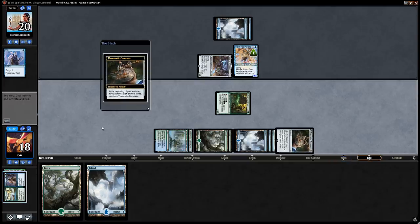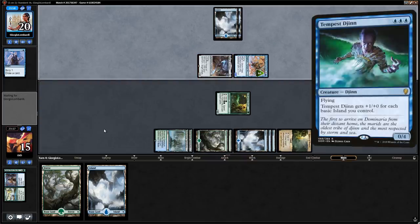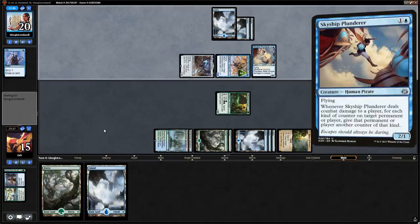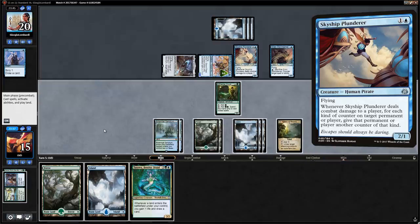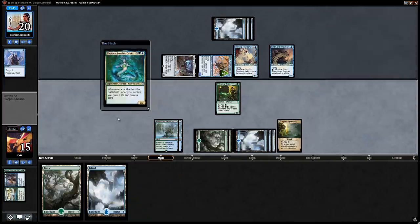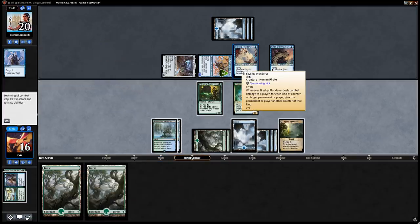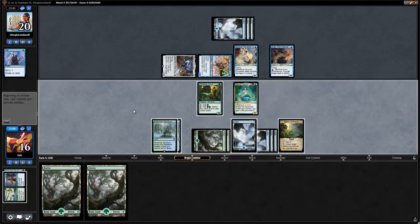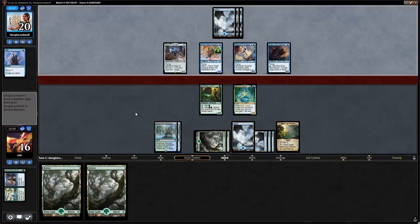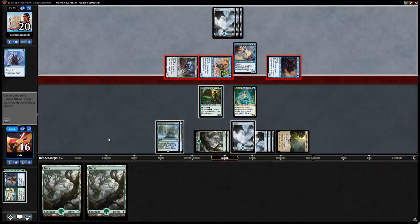We take three down to 15. Instead of a Tempest Djinn, opponent plays Skyship Plunderer and Siren Stormtamer. Tatyova is a nice draw — we play her, then a land to draw a card and gain a life. When the Plunderer deals combat damage they get to add a counter, so we'll use Spires of Orazca on the Plunderer.